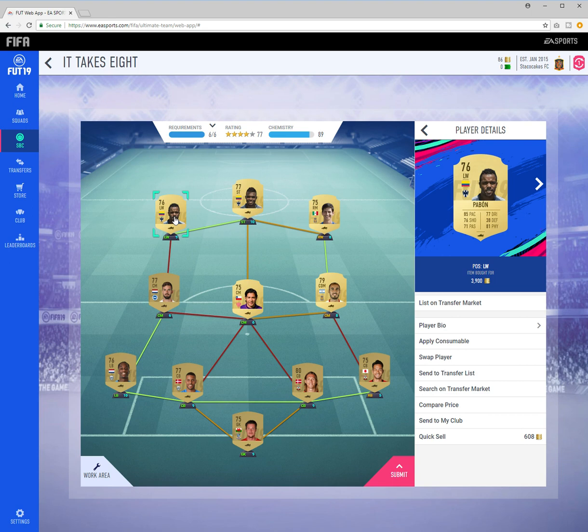For left wing we got Pavone, Hurtado as striker, Dam as right wing, Pizarro as CDM, Matias Fernandez, Congolo as left back, Jorgensen as center back, Vestergaard as center back, Hennessey as goalkeeper, and Yoshida as right back.